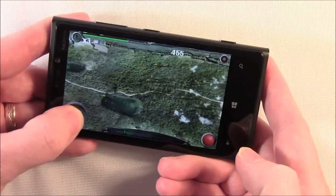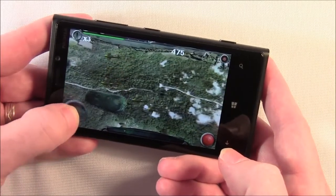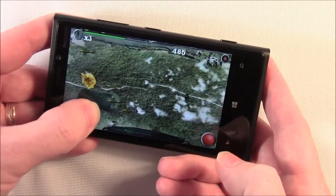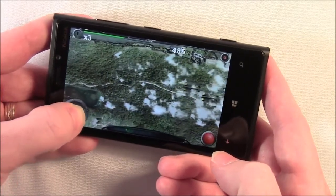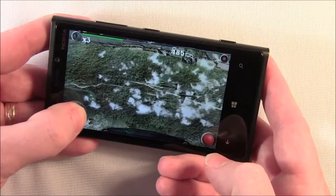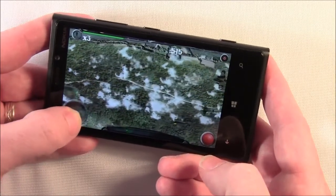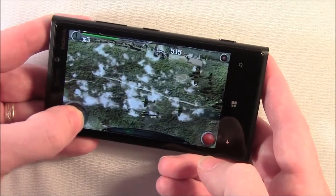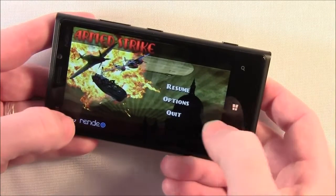Planes do come at you from both sides of the screen. You do have three lives — game progress doesn't really stop when you lose a life, it just keeps going and you get a new plane quickly. Lose all three lives and the game is over. There is a pause button up top if you need to take a break.